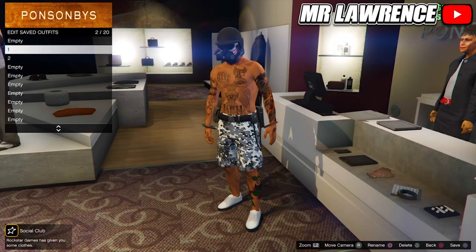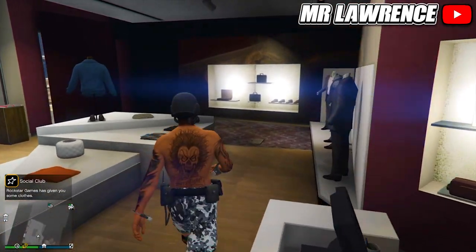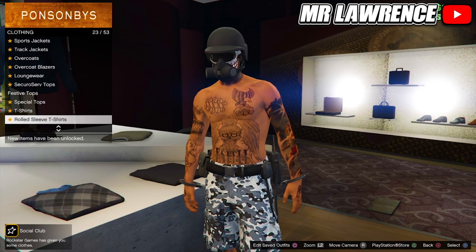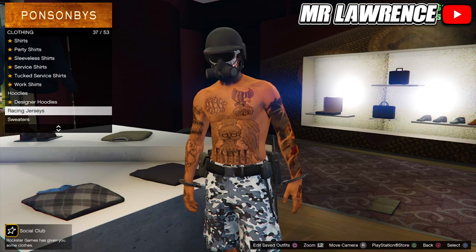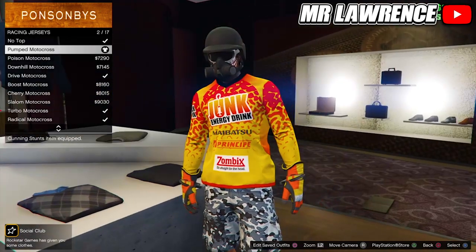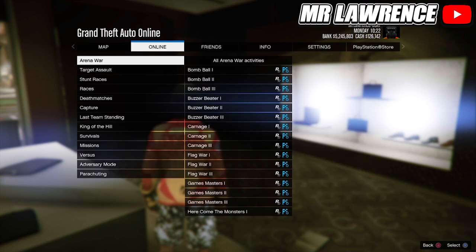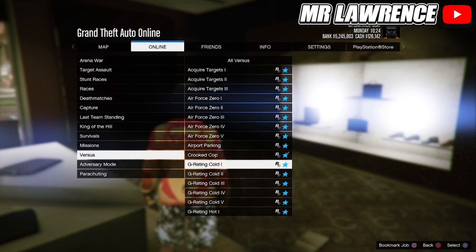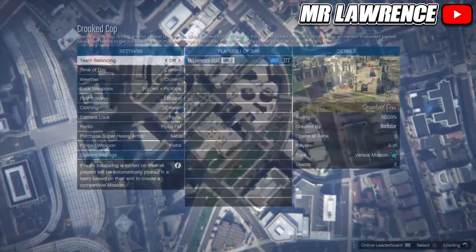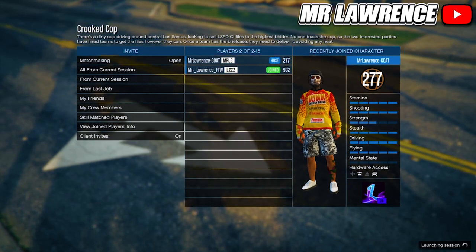The outfits are also transferred over if you did everything correctly. From here, go to tops, racing jerseys, and buy the second racing jersey. Then press options, online, jobs, play job, Rockstar created, Verices, and start Crooked Cop. Change the clothing to player owned, then invite a friend or wait for someone to join and start the mission.